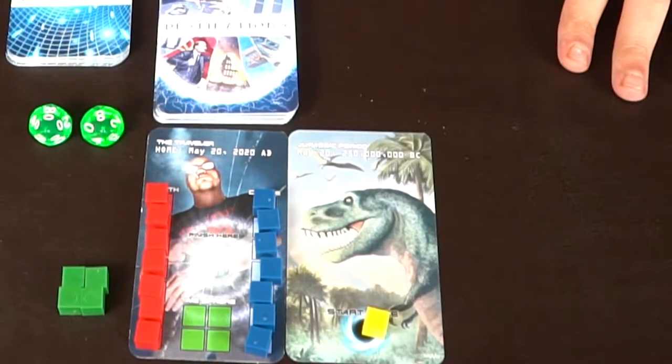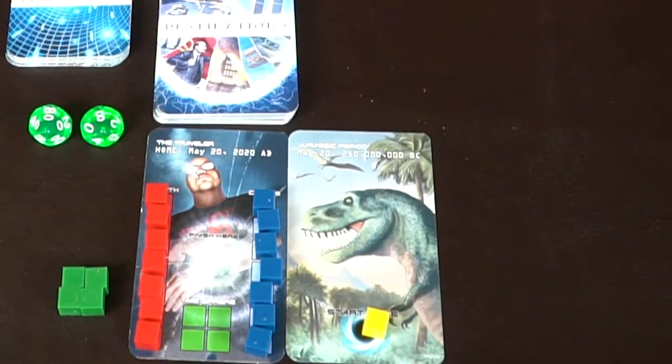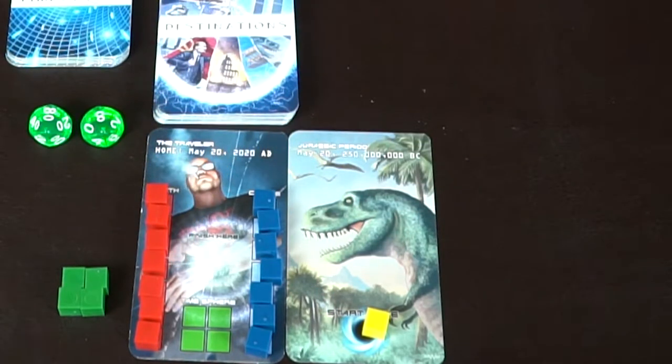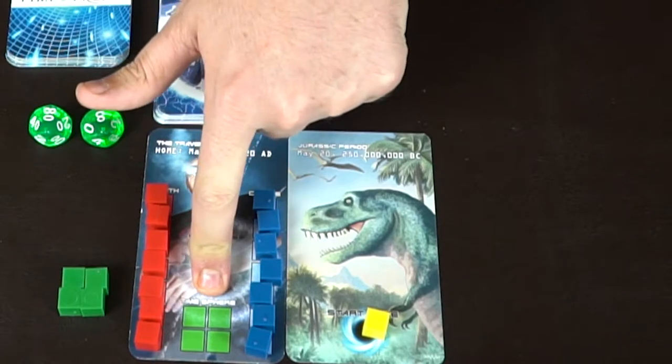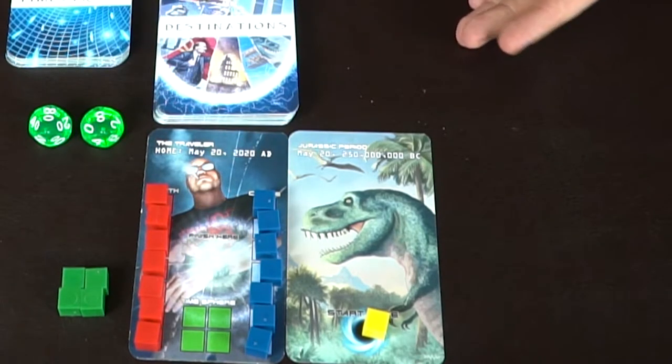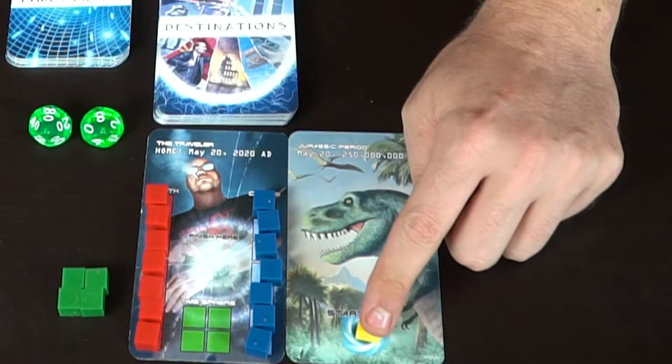So here we have Sojourn, and as you can see, these are all the components of the game. You're going to be getting your time traveler card along with his temporal charges and his health meter, as well as his time spheres he needs to collect throughout the game. It's a solitaire game, so there's only one player, which is the time traveler represented by this little cube here.